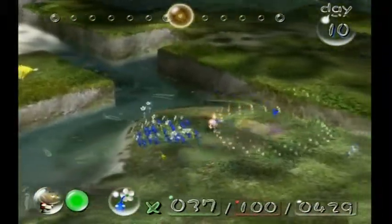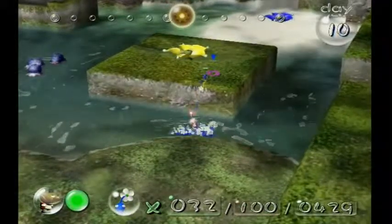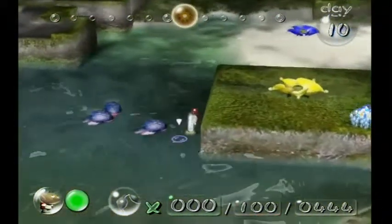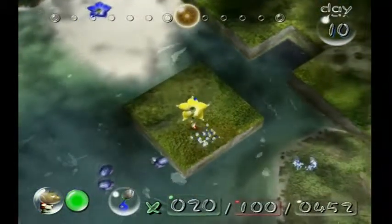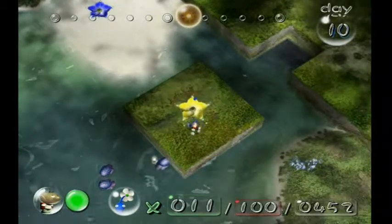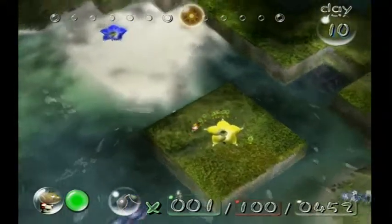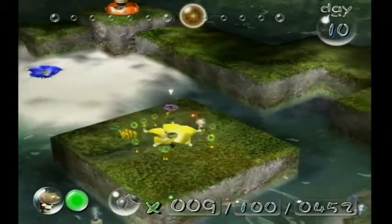Let me grab these Pikmin and explain what I'm doing. I'm getting the other ship part. We're going to harvest some stuff, but I want to do this first. We have about 20 Pikmin up there. This mechanic — these are Candy Pop Buds. You throw any color Pikmin into it, and they will turn those Pikmin into the color of the Candy Pop Bud. So it's turning these Blue Pikmin into Yellow Pikmin, and that's required to get the last ship part in this area. This is a golden Candy Pop Bud — the names of the colors aren't exactly what we call the Pikmin.